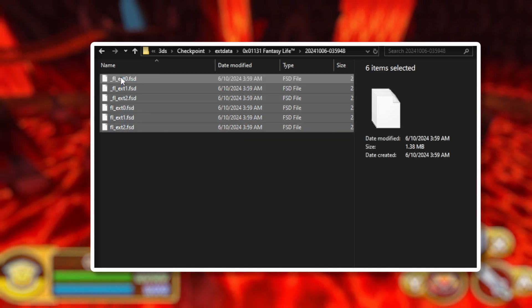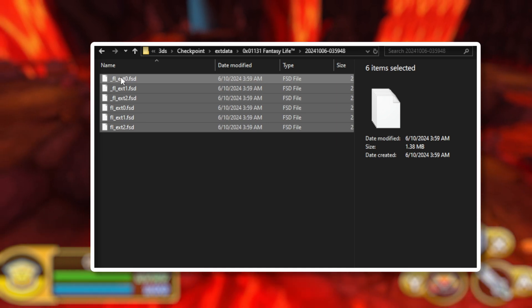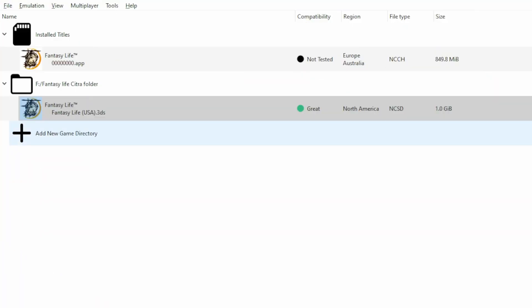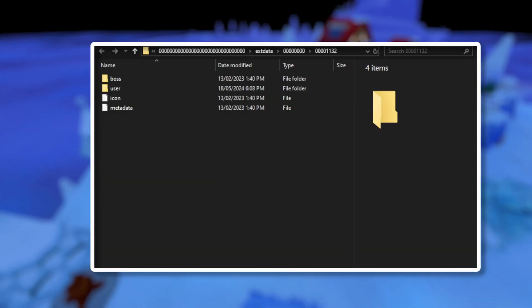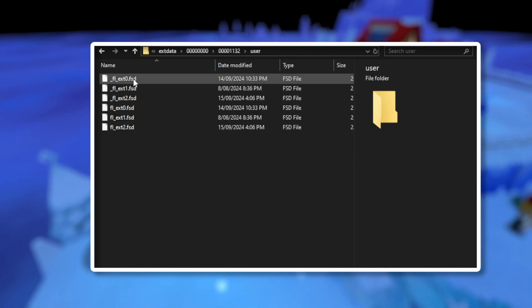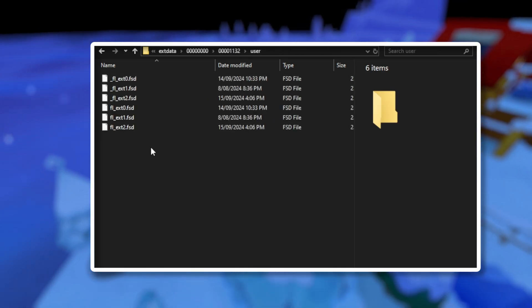Here are all your save data files for Fantasy Life. Copy everything and place it into your Citra save file location. The best way to navigate to your Citra save data is by going back to the home screen, right-clicking the ROM, and opening Extra Data Locations. Once here, go to User — this is where you paste your save data from your 3DS into Citra.